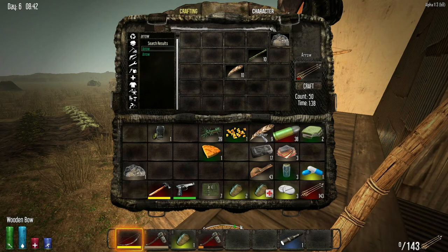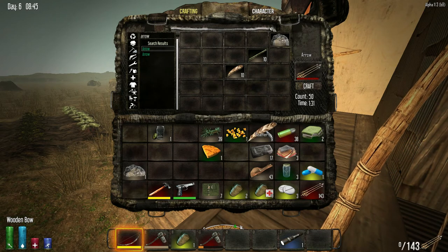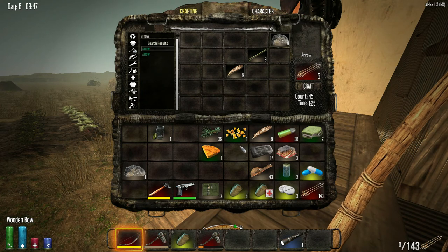Do you have any sticks? I have nine feathers left. Yeah, I got eight. Do you have any stones? Nope. Does it matter then? No, it doesn't matter.